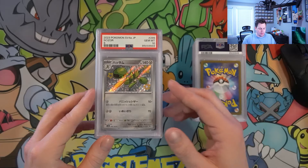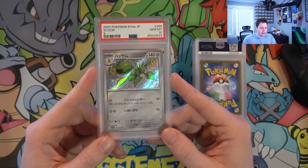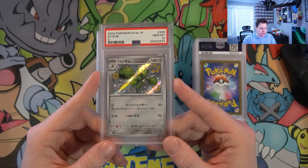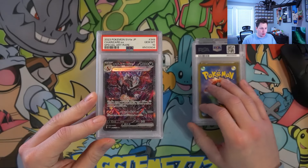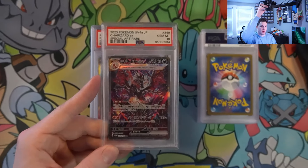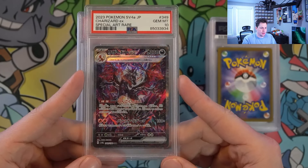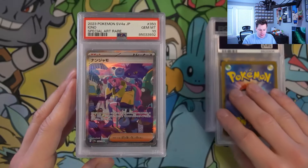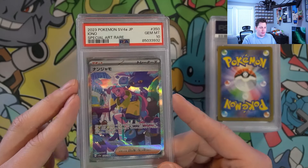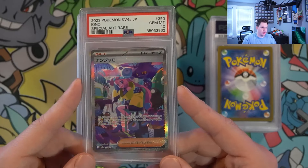Then we move on to some Shiny Treasures already. PSA 10 Scizor — one of my favorite baby shinies. We got one of the big boys, the Zard from Shiny Treasures, PSA 10 — look at that. As we go down the stack I'll start zooming in so we can see them a little better. We have IONO PSA 10.